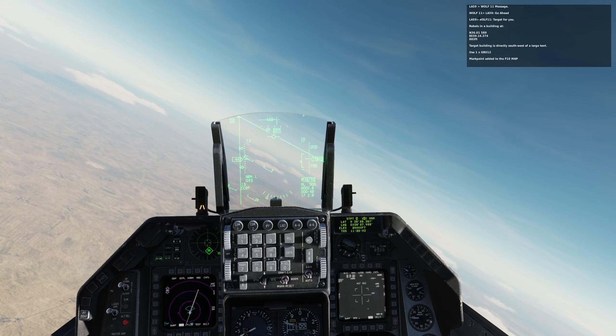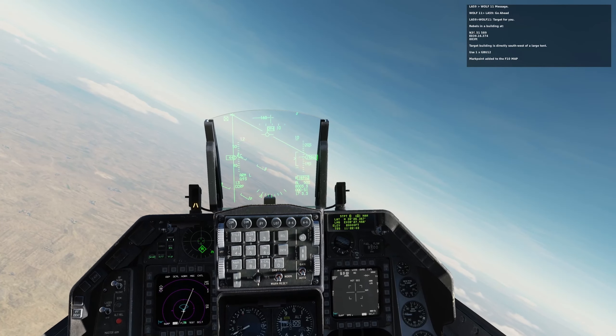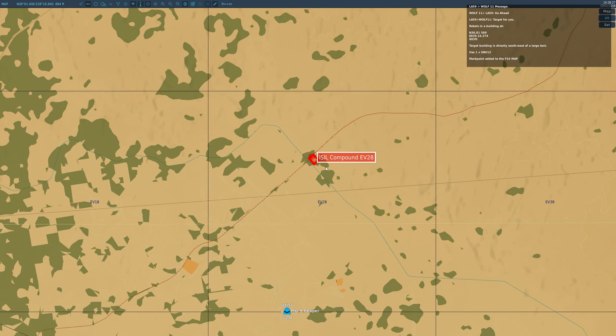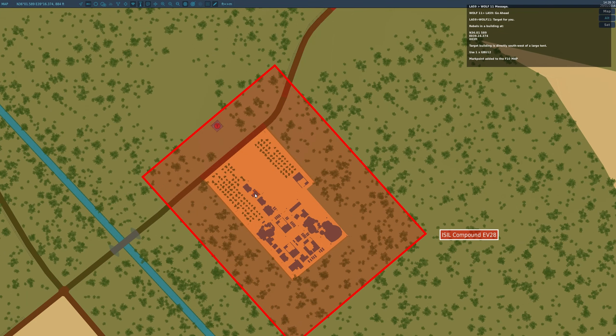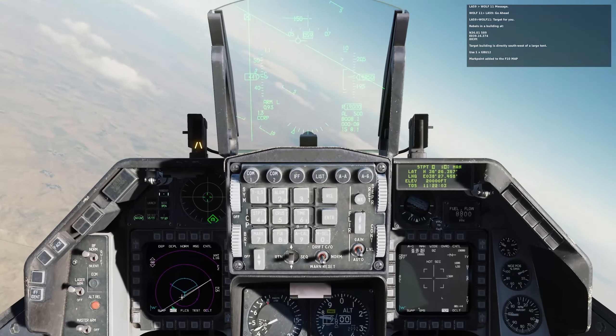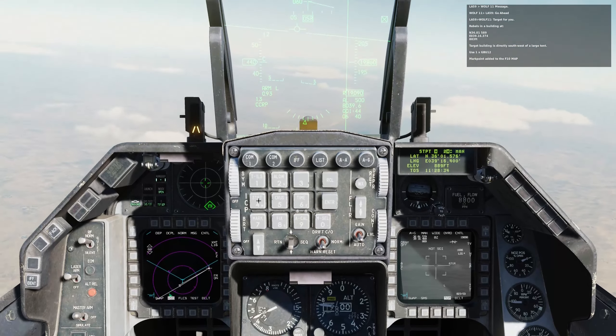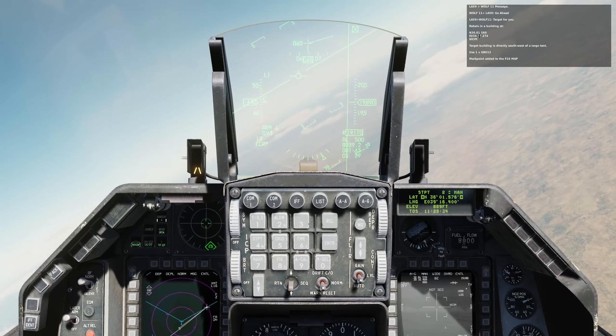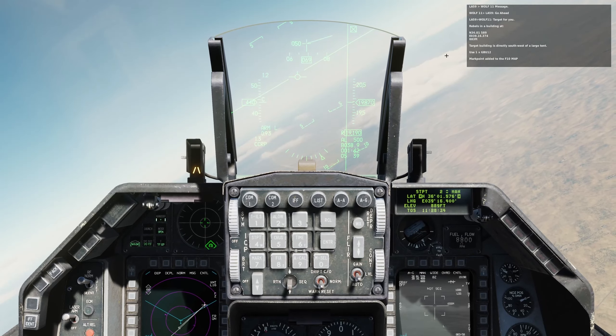Here we go — he's saying message, we say go ahead. He's got a target for me: there are rebels in a building at this grid reference, it's southwest of a large tent, and I've got to use one GBU-12. The mark point is on the F10 map so let's have a quick look — if we zoom in we have a mark point. That's target 1, and in the top left of the screen we've got the coordinates. If you don't see it in that format you can use left, out and Y to change it to different formats — you want it to be that version. I'm going to transfer those coordinates across and go to steer point 2, then into Data Override. Steer point 2 is already set by default in the middle of that compound.